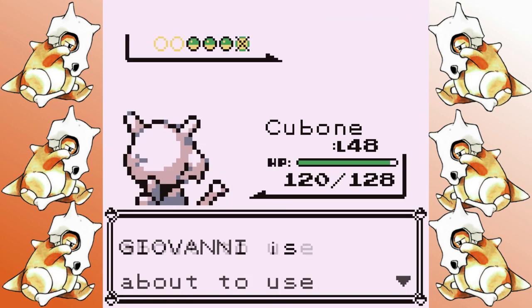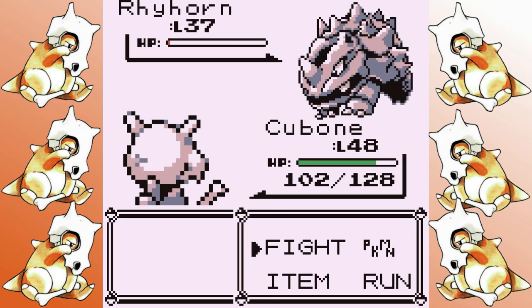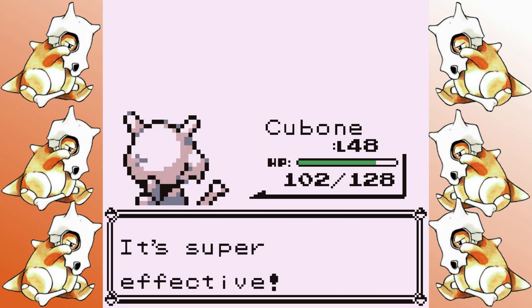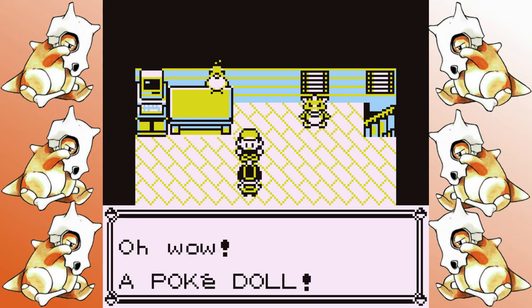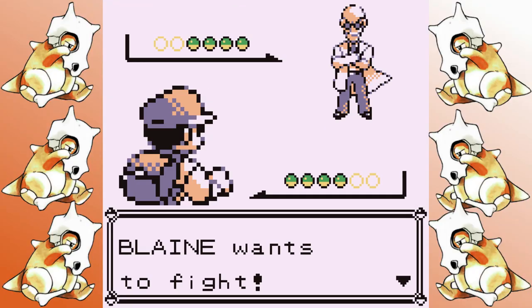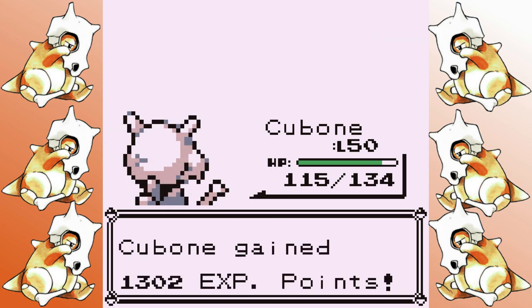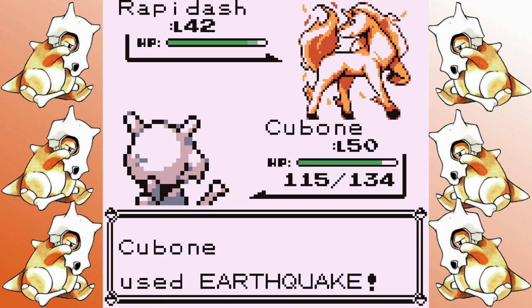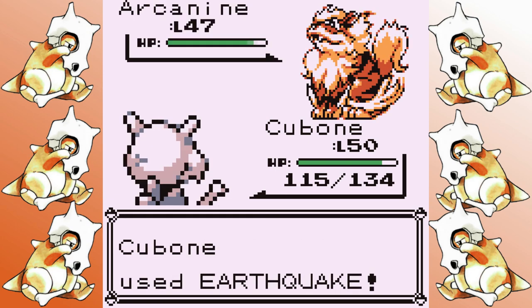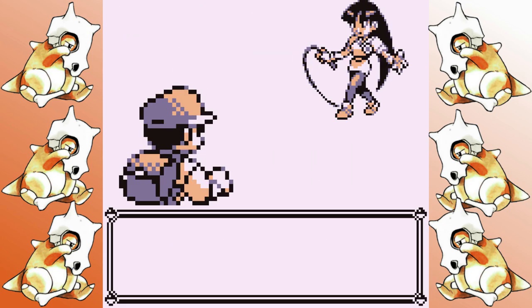The second Giovanni fight is anticlimactic as you might expect — Rhyhorn survives a hit, but otherwise he gets pushed to the side. I make a quick pit stop into Saffron City to get the Mimic TM, then make my way down to Cinnabar. The Cinnabar Gym is just as easy as you'd expect. The trainers inside are walking experience, and with Earthquake most of the Pokemon are one-hits. Arcanine is a pain as always, but Blaine has the game's worst AI and it doesn't really matter if it takes an extra turn or two.